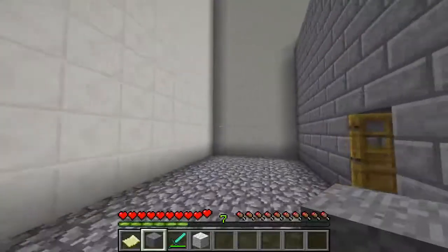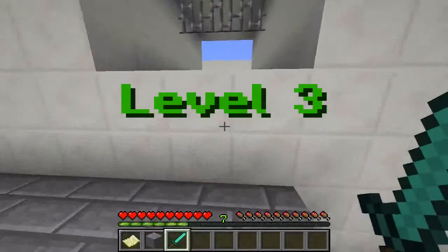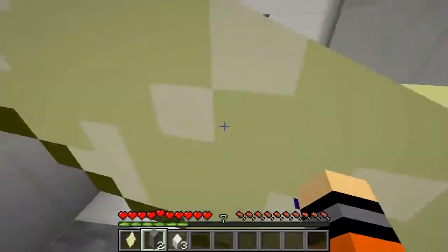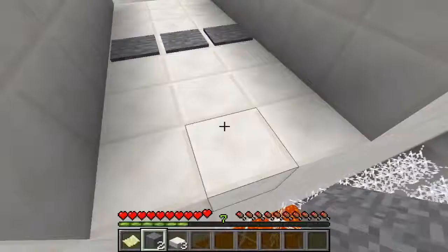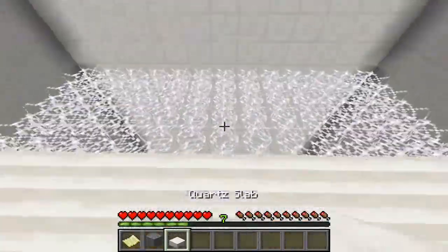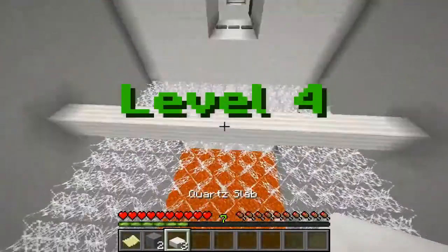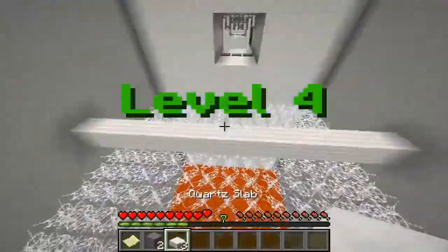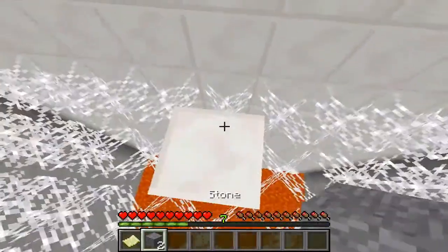Maybe if we jump like this we can catch the top — oh yeah! And now we just need to do that. That was really really easy. Oh gosh — what can we place this on? Block of quartz, stone, cobweb, and stone slab. I think we just gotta do that, place that there, place this there, jump and place this. Gotta restart. Alright, gotta jump farther. There we go — we stuck the landing. We did it! Level five.